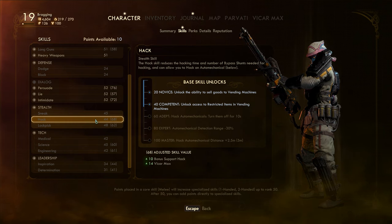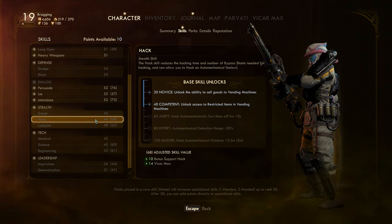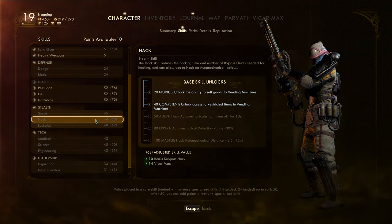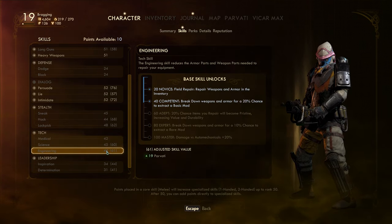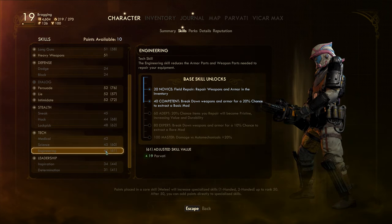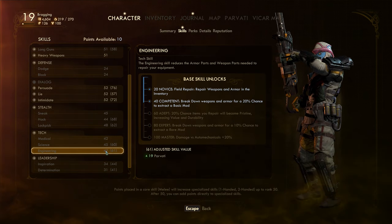I think if we go back to that one place, I needed to hack 55 or engineering 55 or something like that. But now we have Parvati — yeah, look at that, 19 for Parvati. I think if we go back there now we should be able to do that. So yeah, let's definitely fast travel there and finish off those remote jobs or whatever on that computer terminal.